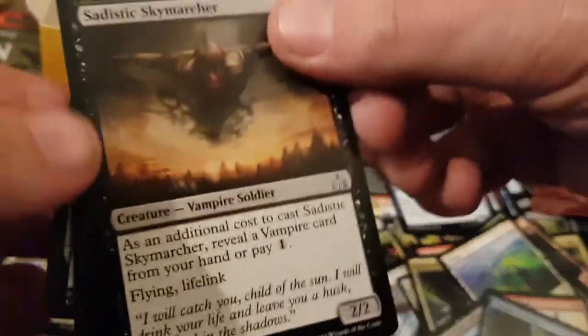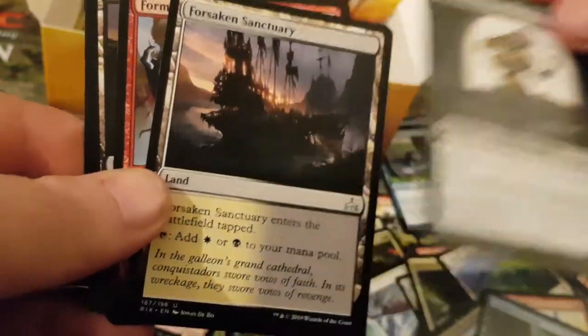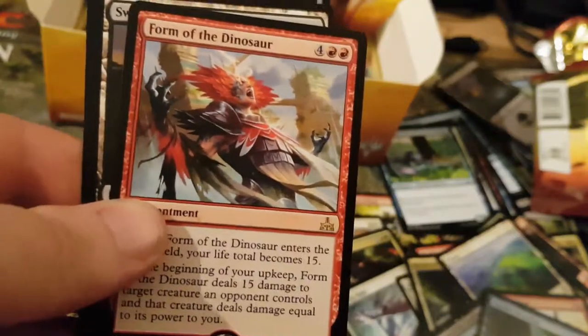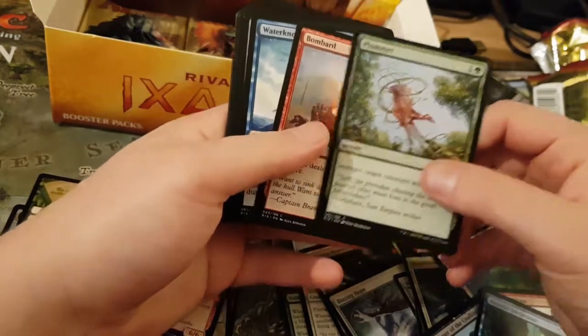Mine is Sadistic Skymarker. Oathsworn Vampire. Forsaken Sanctuary. And my rare is Form of the Dinosaur. Not a fan of this — you end up bolting yourself, don't you? Yeah, you can kill yourself easily with that.